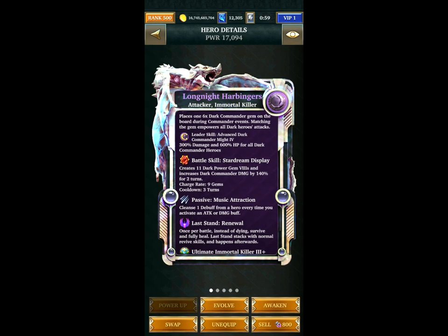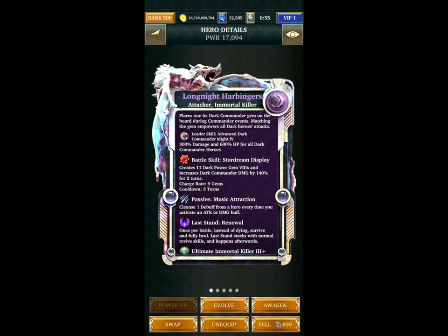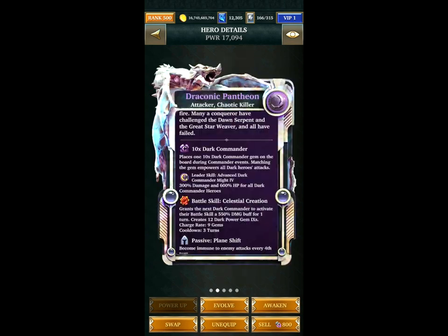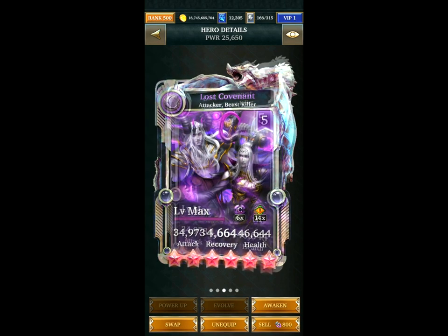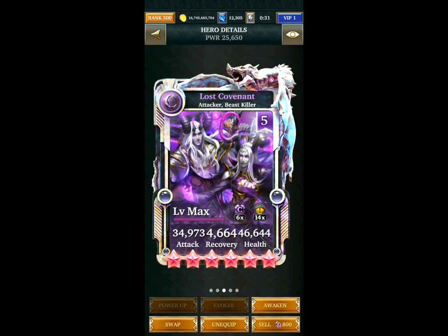Long Night Harbingers creates some power gems plus has a revive. It also has that cleanse one debuff skill which is useful for removing flatline. Draconic Pantheon — this is kind of an essential card, a 550% damage buff for one hero. Then Lost Covenant, the hitting card, at six pink stars. It converts, creates dark gems, and increases self damage by 300%. Still one of my best hitting cards.